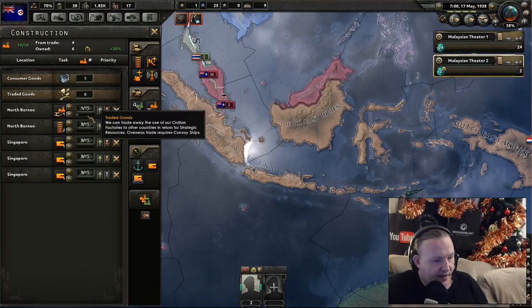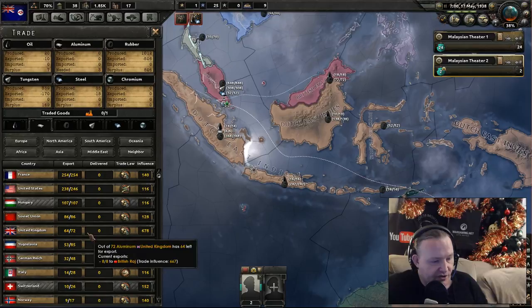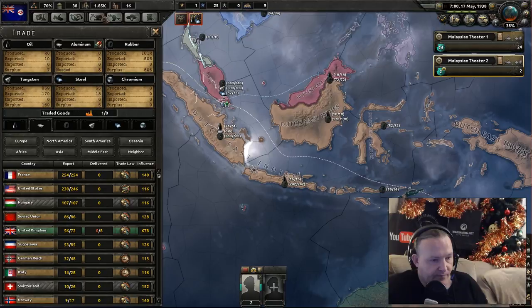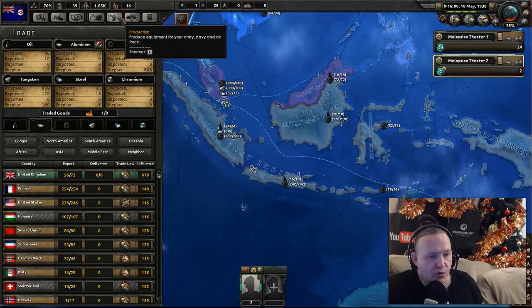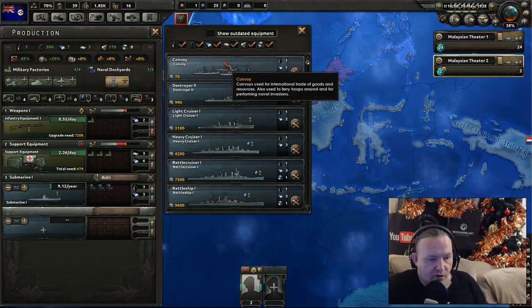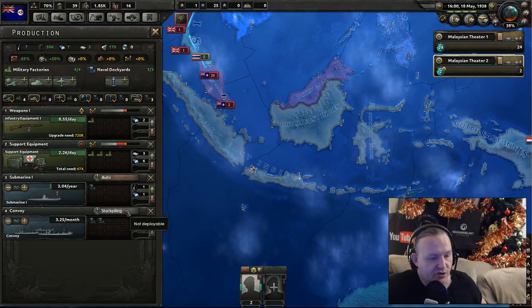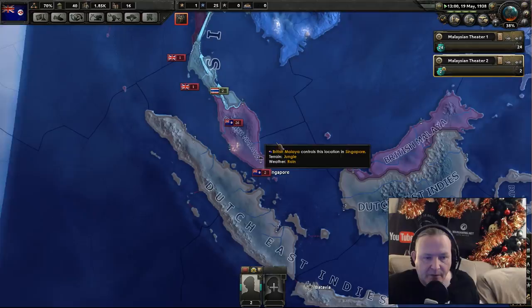Let's re-look at our construction side. We need to have the production capacity — we really do need this. Send. Factory side — down to four. But we do need that trade ability. We will need even more in the way of ships. Let's change production to more ships — convoys. Let's put in two units of convoys alongside the subs that we're producing. That will sort out that problem and allow us to get the trade that we need. We don't need all of the aluminium that we're trading for.